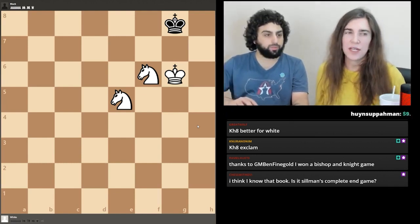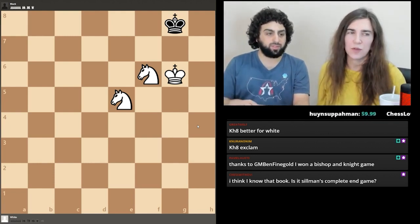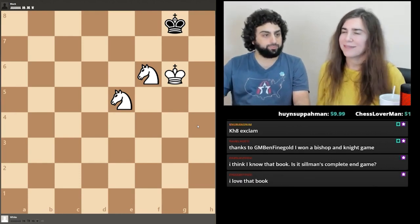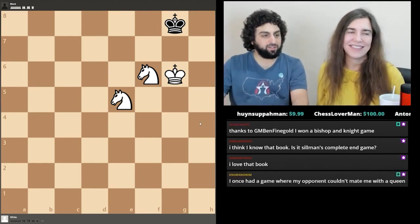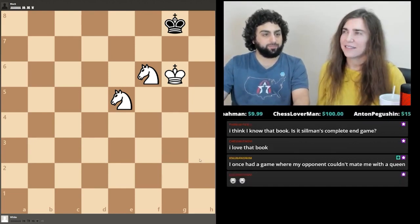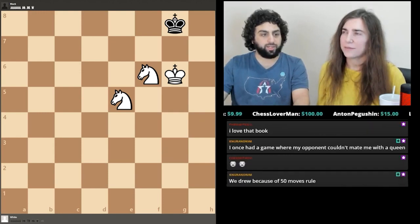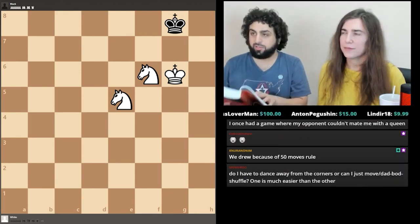White only has a chance to deliver mate if black blunders — two knights can never force mate; it takes help from the defender. Since the vast majority of blunder mates in this endgame occur in the corners, make sure you dance away from the corners if you're defending. That's all we need to say about two knights. This is Silman's Complete Endgame Course — we decided to go through it, not every stream but every two or three streams we'll do another chapter.